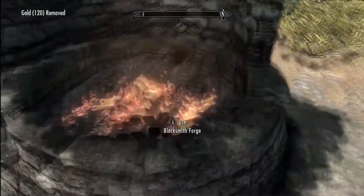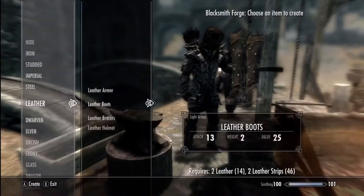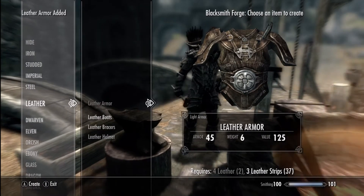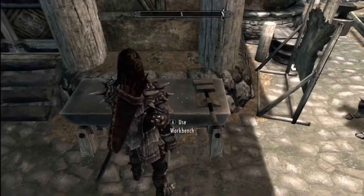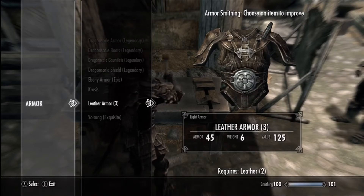You want to head over to the forge down the back here and head down to leather again. Basically what you want to do is leather armor — you can do it in bulk. It uses up the most. Any spares you have, if you head over to the workbench just over here, you can craft them.